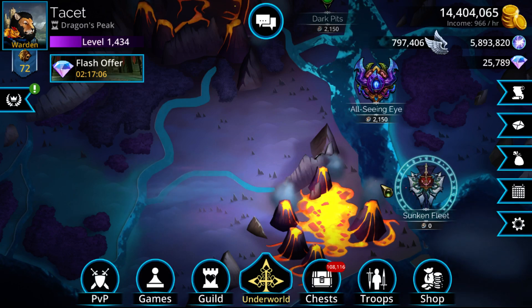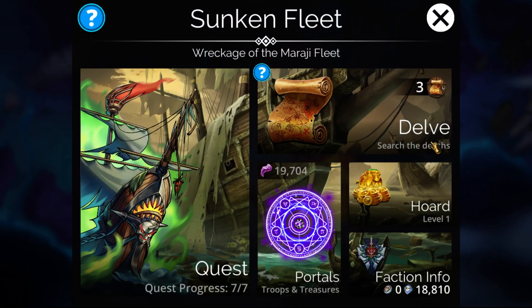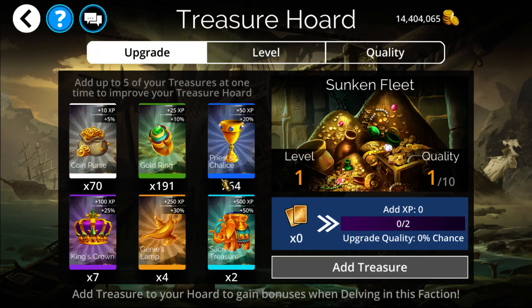Hello everyone! I am Tasta, and today we are going to be going over the Sunken Fleet faction, which was just added to the game. We're also going to be doing a few other things: opening around 20,000 shards, as some people requested I actually show opening all of them, as well as going over some other things like how to level up the horde, because normally I do this off-stream. I did just want to show it real quick, to show the process and how much gold it actually costs, because it's pretty pricey.